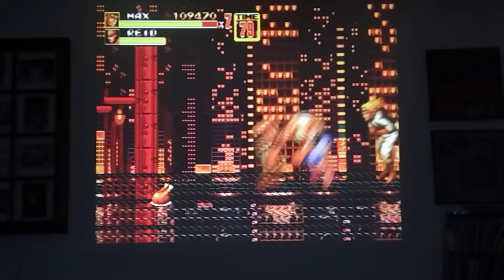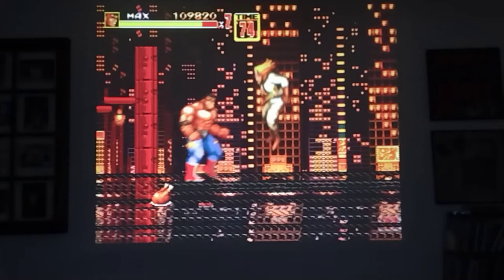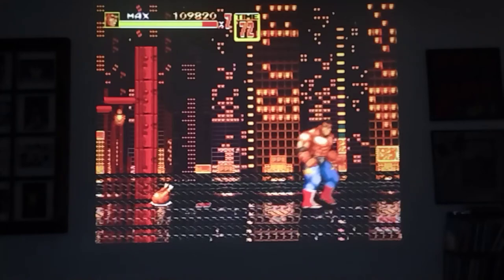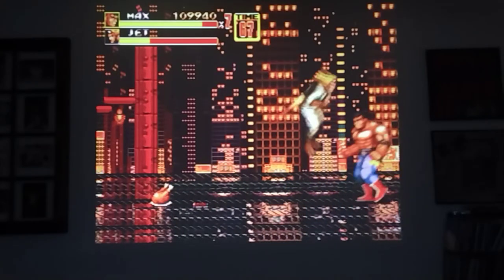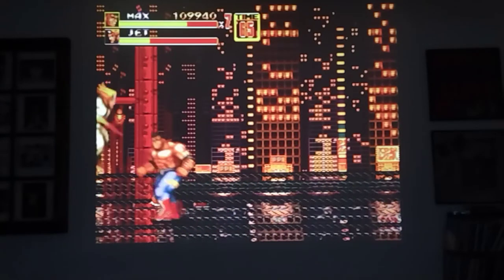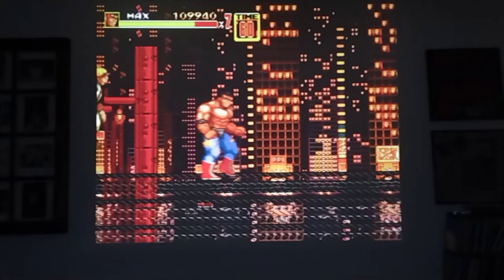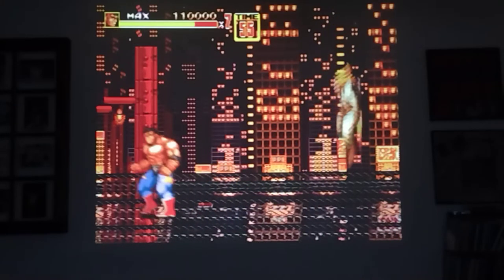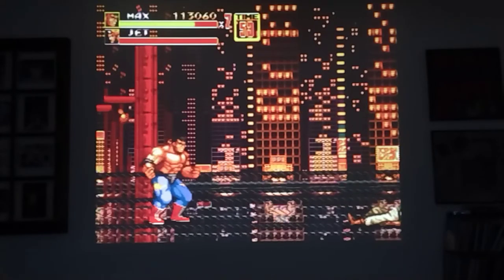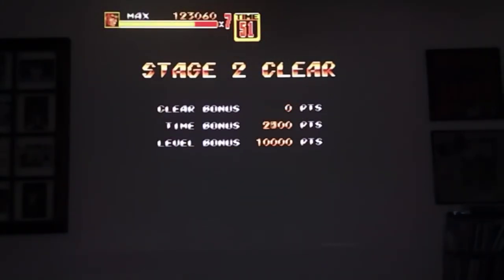This guy is annoying for a moment. Stay out of his way, and then when he winds up, you give him the axe smash. He's messing with me with the timing today — usually he's a pushover. There he is. Just a standing jumping attack takes care of that guy. You meet him plenty of times in this game; he's always flying around pestering you.